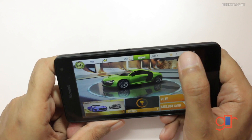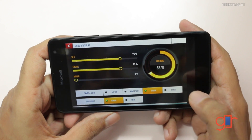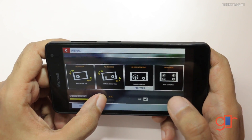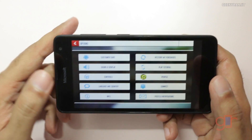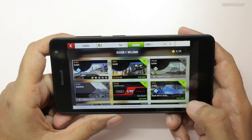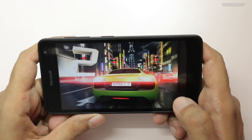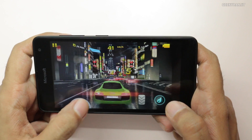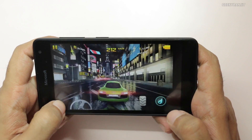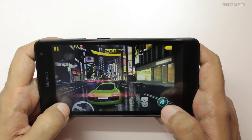This is Asphalt 8. On Windows Phone devices it does not allow you to change the graphics level settings. I'm using the on-screen controls with sensitivity at 75%. Let's play a few levels — this is the Tokyo level. One other thing I noticed is that the screen is actually pretty reflective.